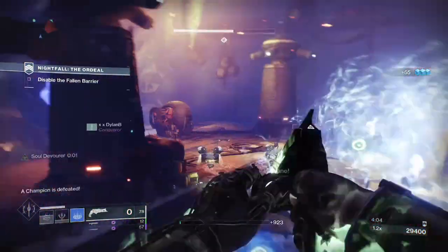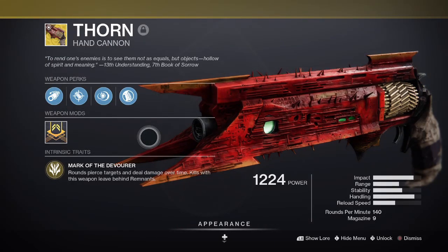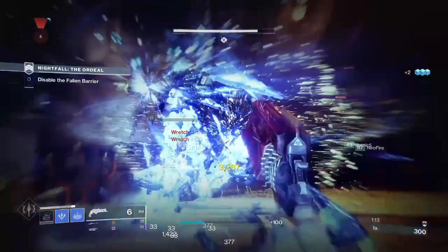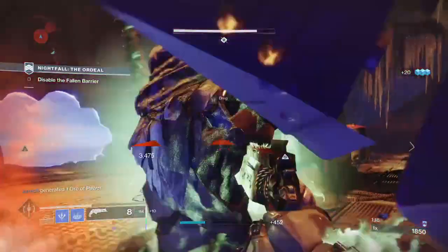This exotic by itself is great for general ad clear, but it really turns up a notch when you pair it with the exotic hand cannon Thorn. These two are like a match made in darkness, and that's because not only does Thorn share a perk by similar name, but Necrotic Grip will proc Thorn's Mark of the Devourer too, instantly increasing the damage over time effect of both Thorn and Necrotic Grip.